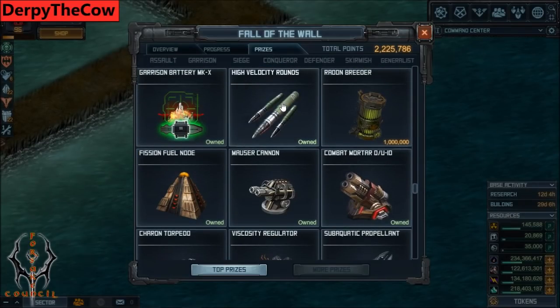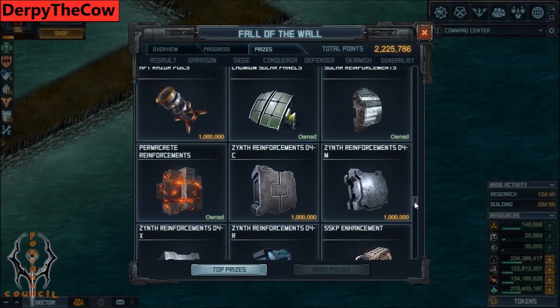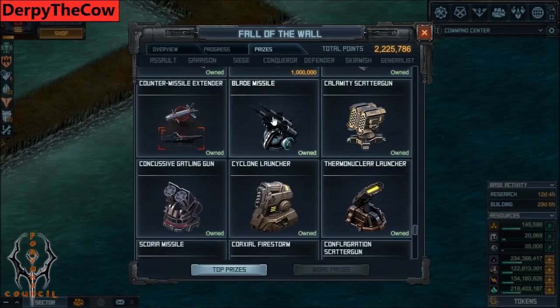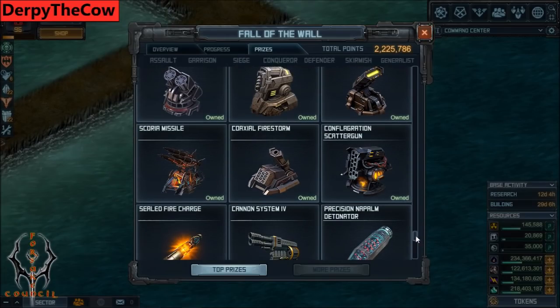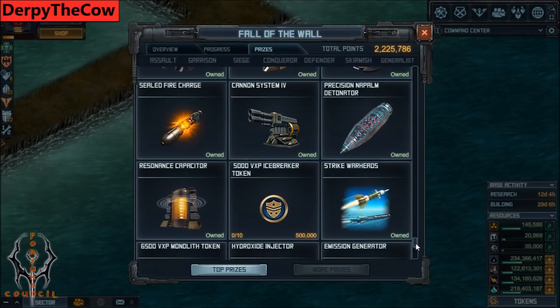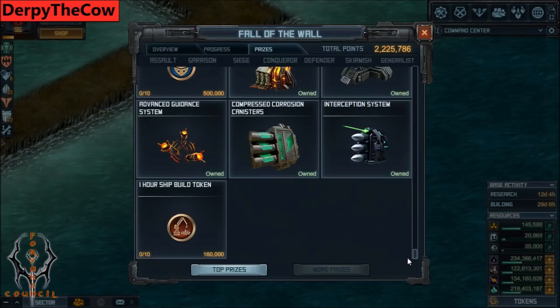High Velocity Rounds are good for next raid cycle. Mouser Cannon is good for next raid cycle, probably. Here's your Mortar for the FM if you're going to get Monoliths. Here's a Splash Puzzle for the FM for Monoliths, and another Splash Puzzle for the FM for Monoliths further down. Blade Missile is decent for the FM. Scatter Gun is kind of nice but kind of outdated. Precision Napalm Detonator - that's what you want to go with your Monoliths. Tilt Fire Charge is kind of useful on Skirmish builds these days. Strike Warheads - yes, for Tide Seekers, get those, build Tide Seekers with those. Interception System might kind of be good, and more ship build tokens.